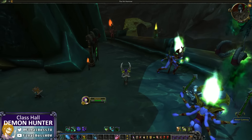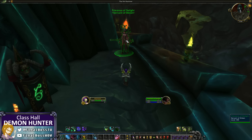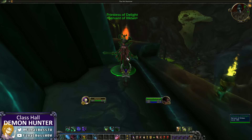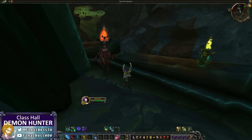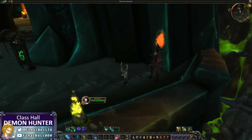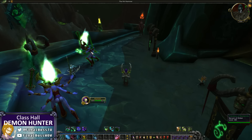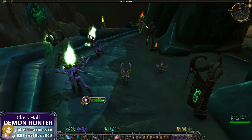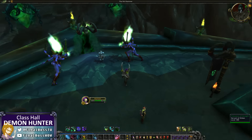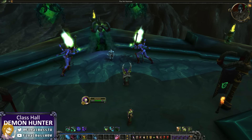There is your portal back to the Illidari Gateway. There's a Priestess of Delight NPC — 'Your wish might be my command, then again.' And a Priestess of Dementia as well. These purple ones and then the red ones — maybe purple and red are just the two different types of Shivarra.